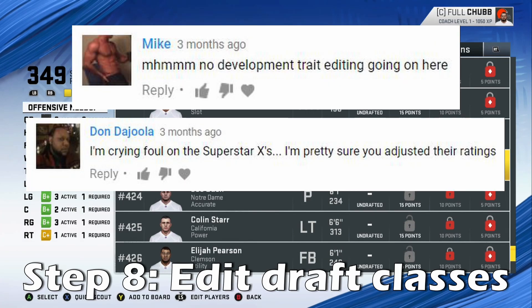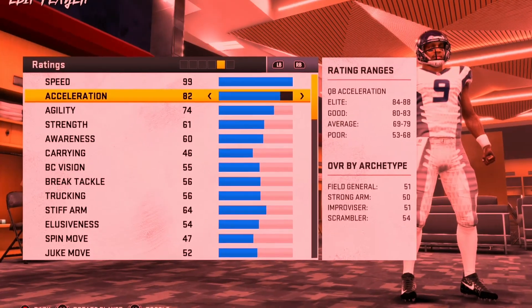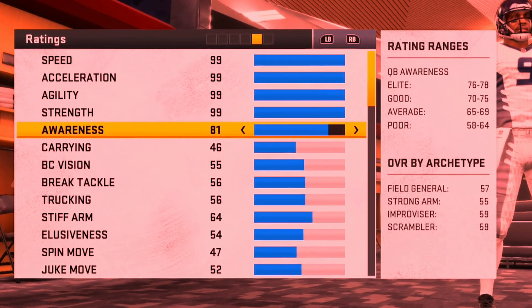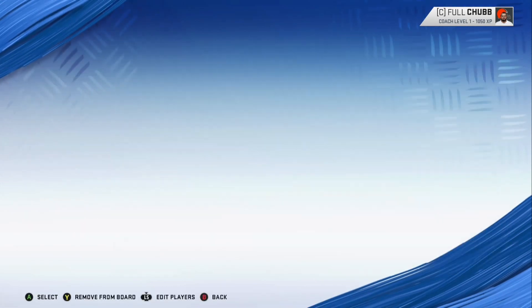Make sure you always edit the draft class, because otherwise you're not going to be picking the best players. You need to make sure you know exactly where all of the best players are so you can always pick them. You can even change a couple players' overalls if you'd like, but you have to make sure to not make it too obvious that you changed them. Wow, this guy looks pretty good — I'm going to throw him on my draft board and try to take him.